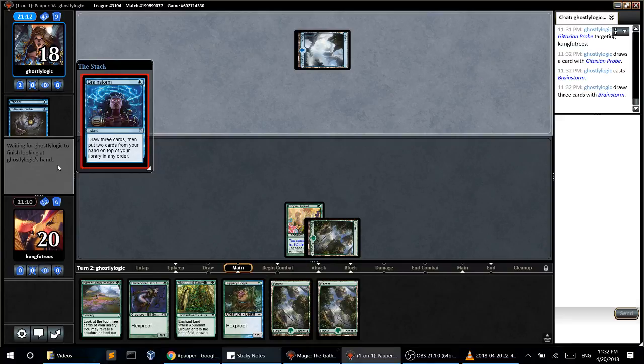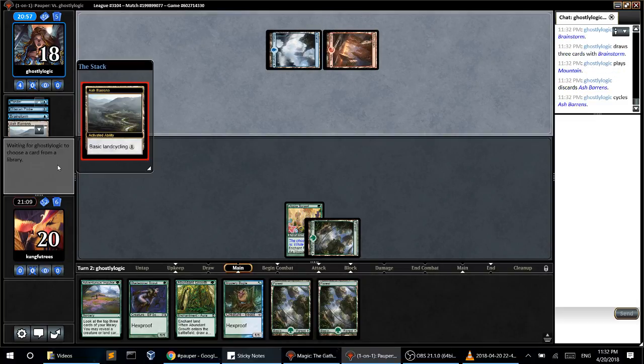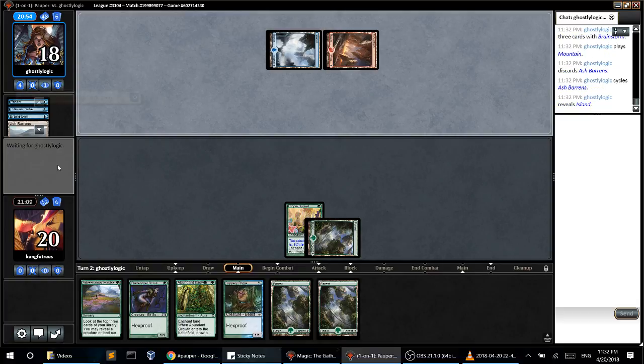Brainstorm — looking for lands almost certainly. But his draw isn't the fastest, so hopefully we have a shot here. He has everything he needs.